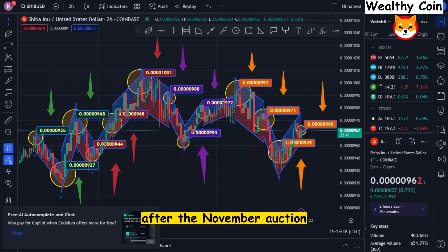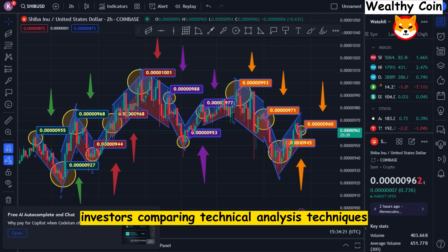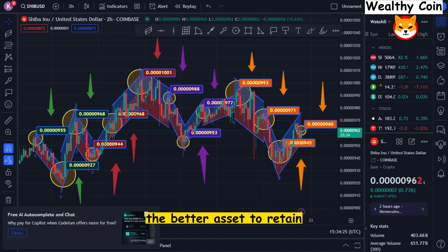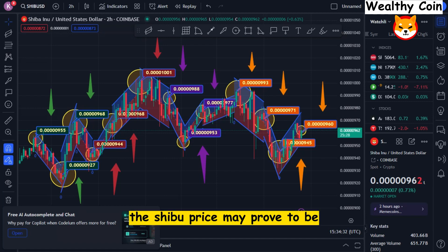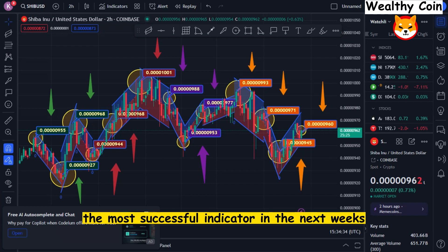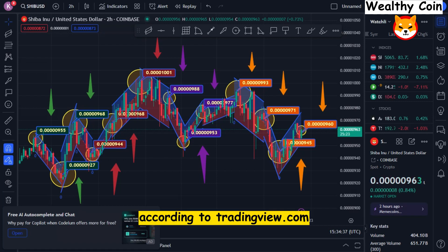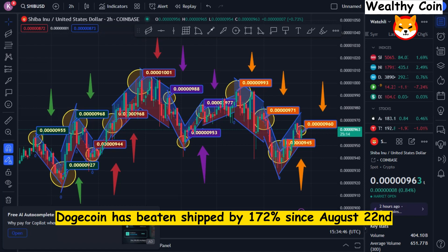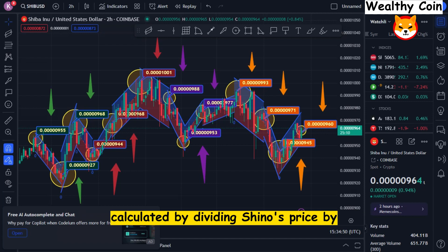After November's auction finished with a 25% drop for SHIB investors, comparing technical analysis techniques makes it clear that Doge has been the better asset to retain as of December 7th. The two notorious meme coins should probably trade places. According to TradingView.com, Dogecoin has beaten SHIB by 172% since August 22nd, calculated by dividing SHIB's price by Dogecoin's price.